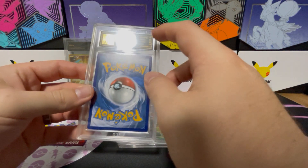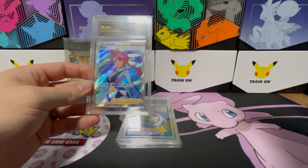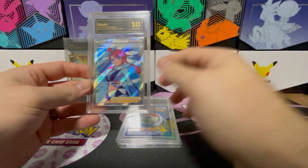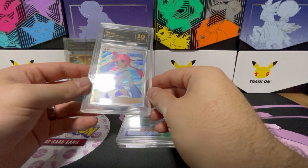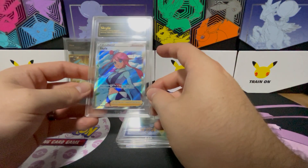Next one is going to be off a 9 for Centering. It's a Skyler from Shining Fates — a good trainer card, very popular when the set was first released — but it came in at a Gem Mint 10.